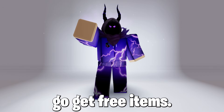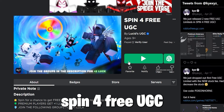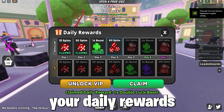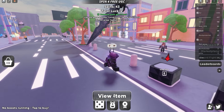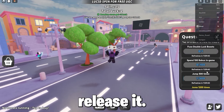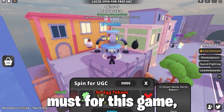Alright, let's go get free items. So to get the free item, the Abyssal Blade of Lost Soul, which is a cool item, you must join the game, spin for free UGC, and wait for the game to load and collect your daily rewards. If you log in every day, you can get a chance to get a brand new free item with the rewards it gives and spins. Log in for 7 days in a row to get a free UGC item — 100%.